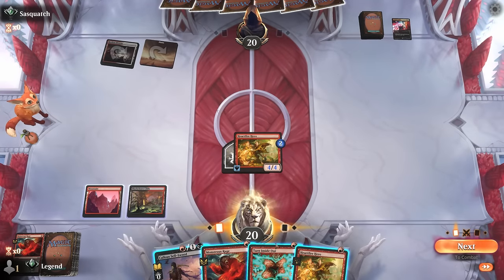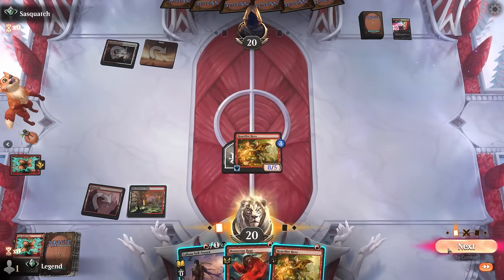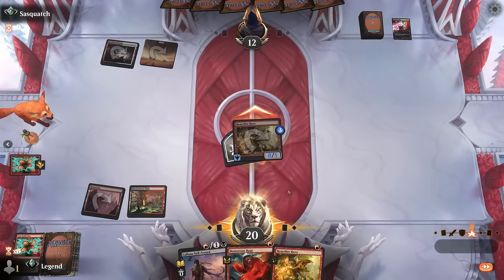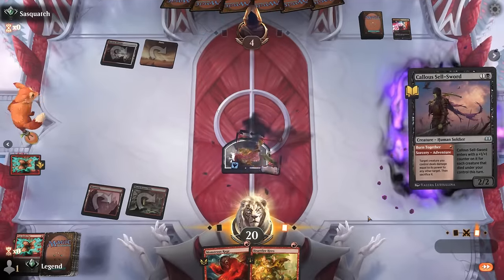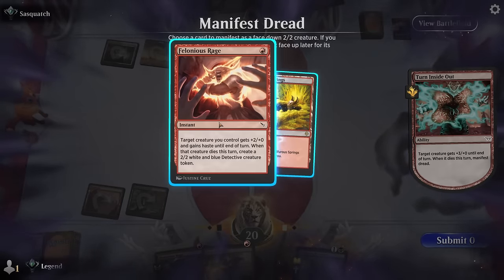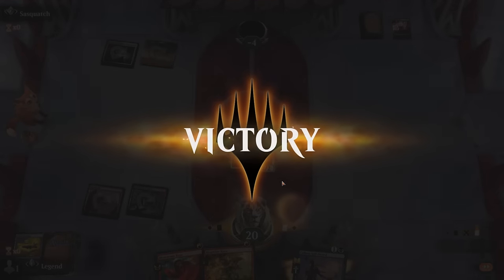We do miss out on the extra two power, but that doesn't matter too much. Now if we attack with Turn Inside Out and use Sellsword we just win — hit for eight, sacrifice, and that's another 16 damage, plus we also get to manifest a dread. So if we hadn't played around Lightning Helix this game might have looked a little different, although we did end up top-decking another Hardfire Hero. On to the next one.